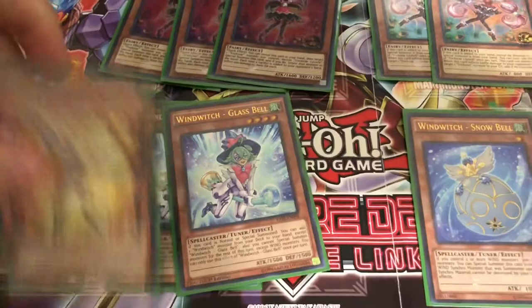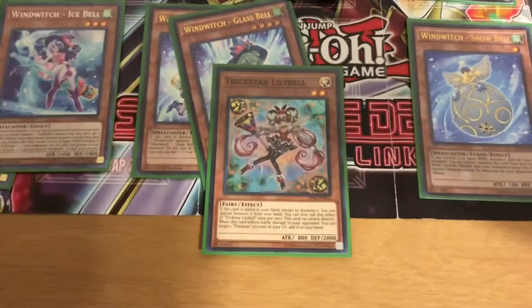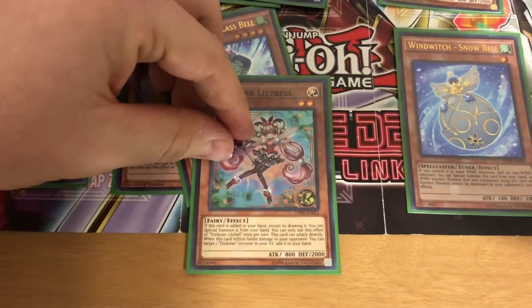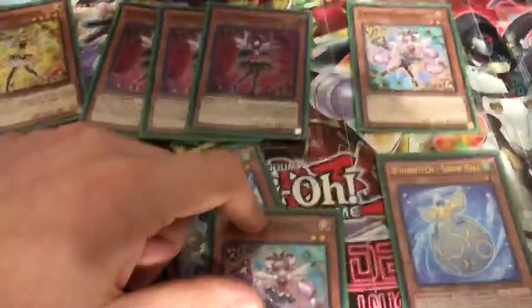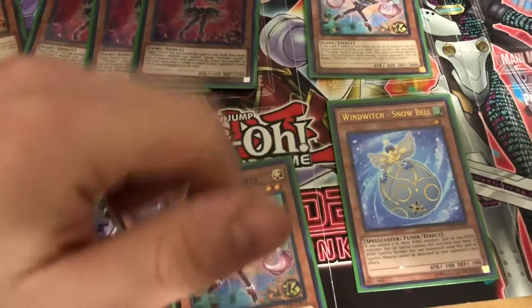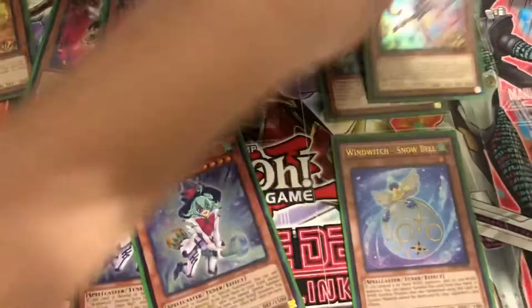For our third card we have Trickstar Lily Bell. If this card is added to your hand except by drawing, you can special summon it from your hand. You can only use this effect of Trickstar Lily Bell once per turn. This card can attack your opponent directly; if it inflicts battle damage, you can target one Trickstar monster in your graveyard and add it to your hand. You can use it to recycle Lycris, or if you have a Lily Bell in your grave you can recycle that. That Lily Bell can then go off and add one of these two — which is really advantageous.